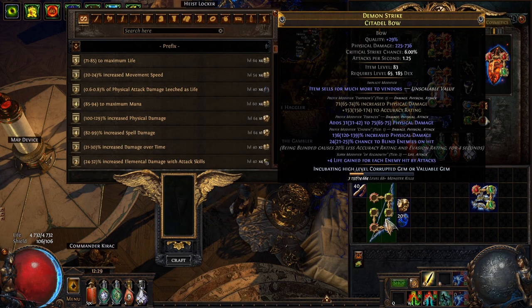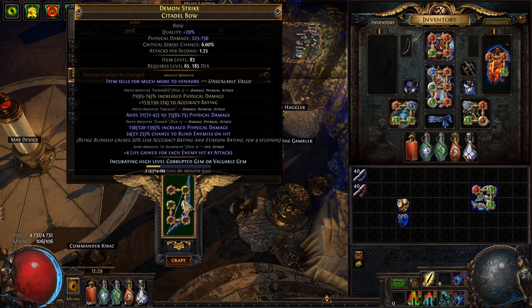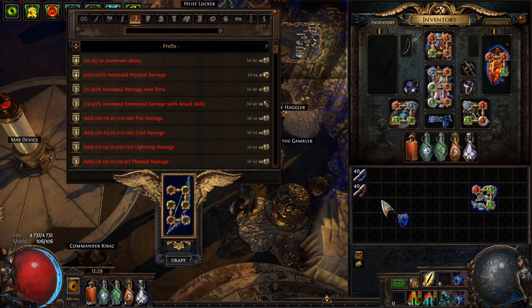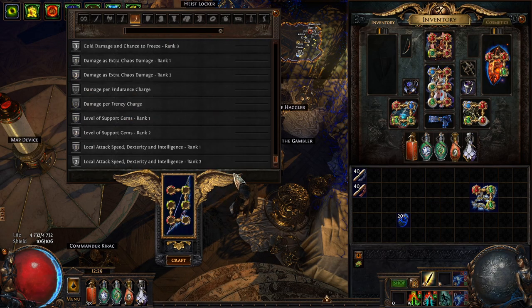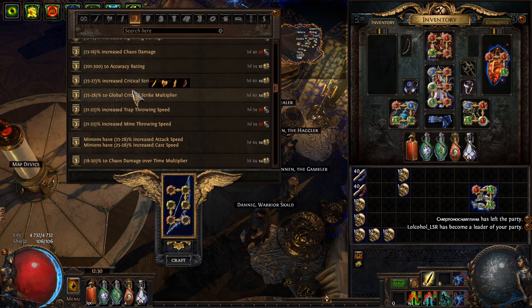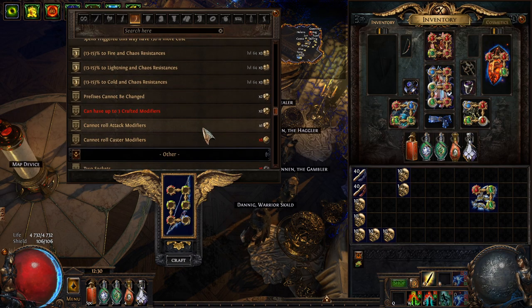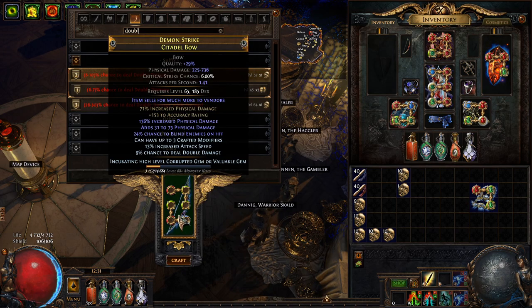Now we're going to clean off our prefixes — go 'prefixes cannot be changed' and I'm going to scour it. The reason I'm not doing 'cannot roll attack mods' is because life gained on hit is an attack modifier. So prefixes cannot be changed, then the sneaky scour, then over to the crafting bench. We craft multi-mod, then attack speed, and then double damage. I don't have divines — I'll be right back. Actually, I think accuracy would also be good but I'm going to go with double damage.